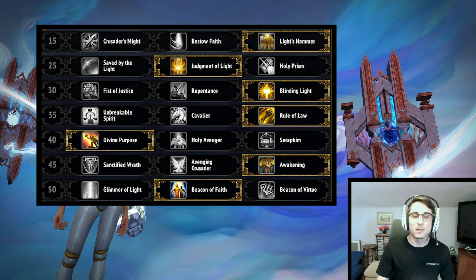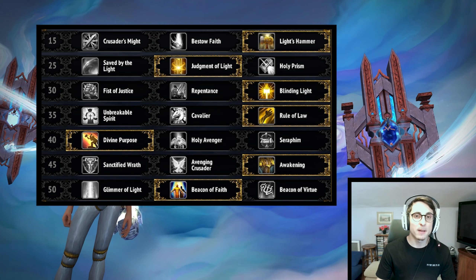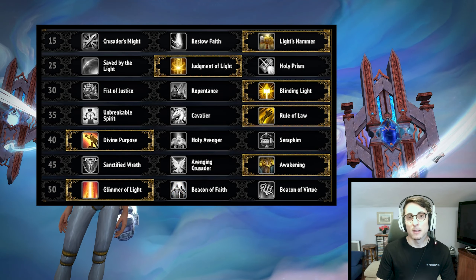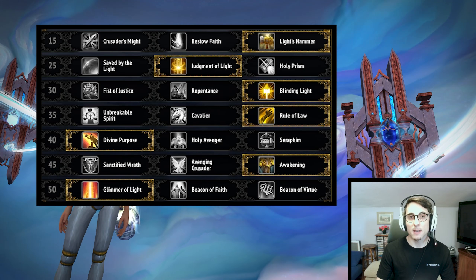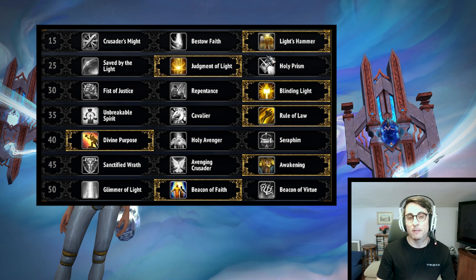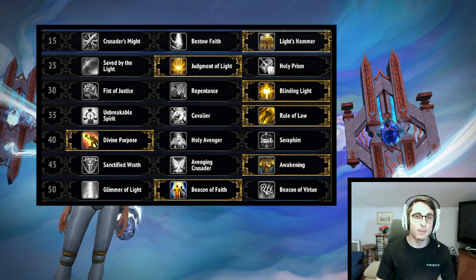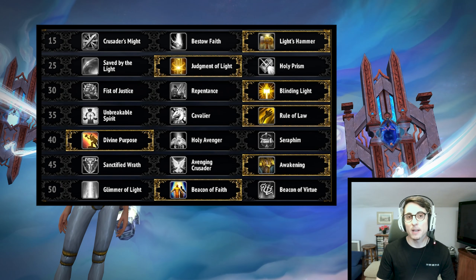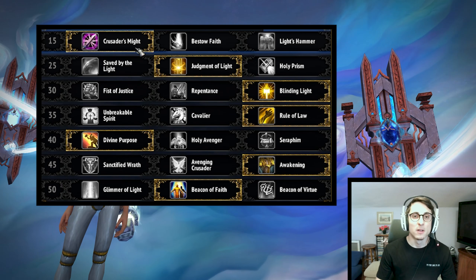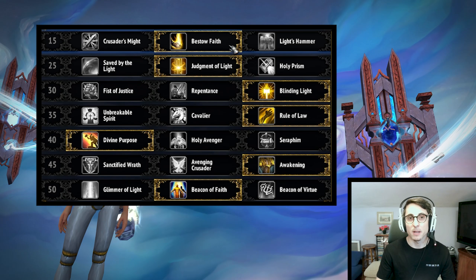When it comes to talents, the main choice depends on what legendary you're playing. If you are playing Marats you will be playing Double Beacon, and if you are playing Shock Barrier then you will be picking Glimmer, but you can still make a choice in the first row. All options there are perfectly playable — I would personally pick Light's Hammer for throughput, but if the fight is short enough you can go Crusader's Might. Bestow Faith is also very good, giving a lot of free Holy Power, though it's a bit clunky to play with.